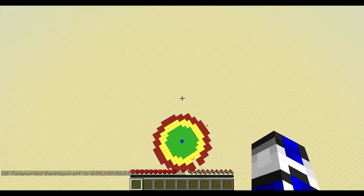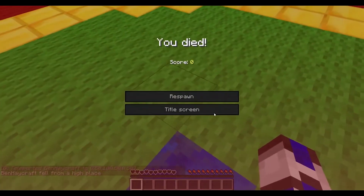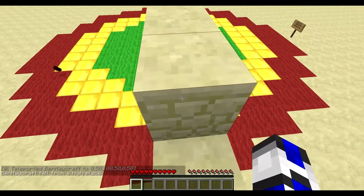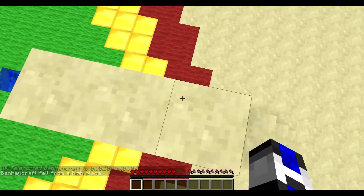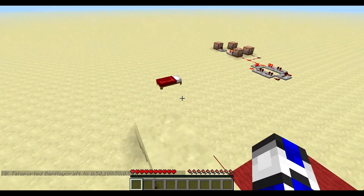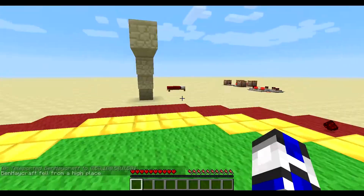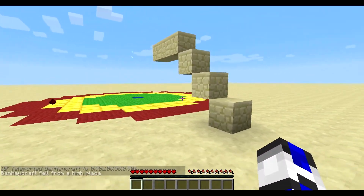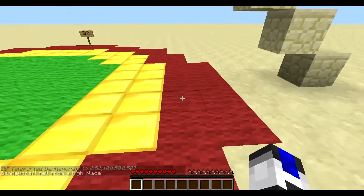If I jump up, it's sensitive like a sphere — I just told you that. If I get up high enough right here, it senses me. It sensed me because the sphere is kind of curved — it isn't a square box, it's curved.